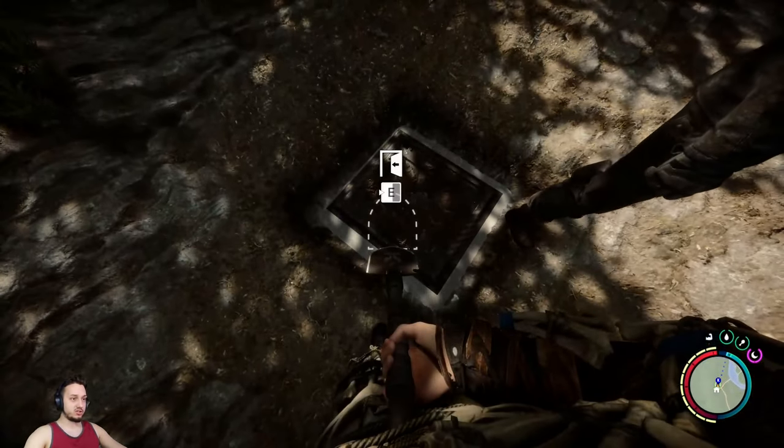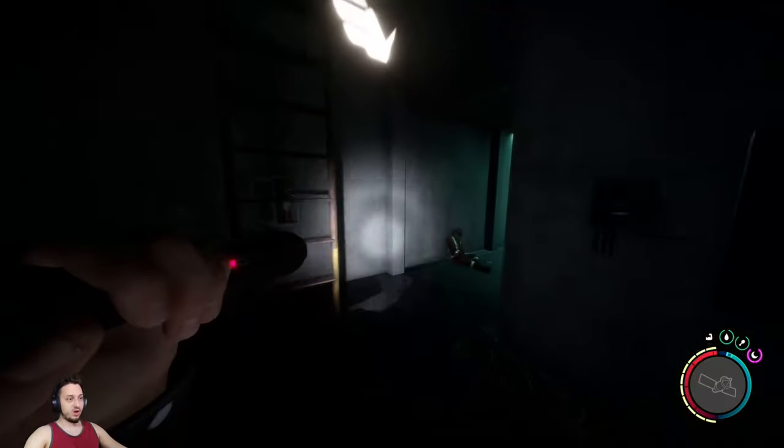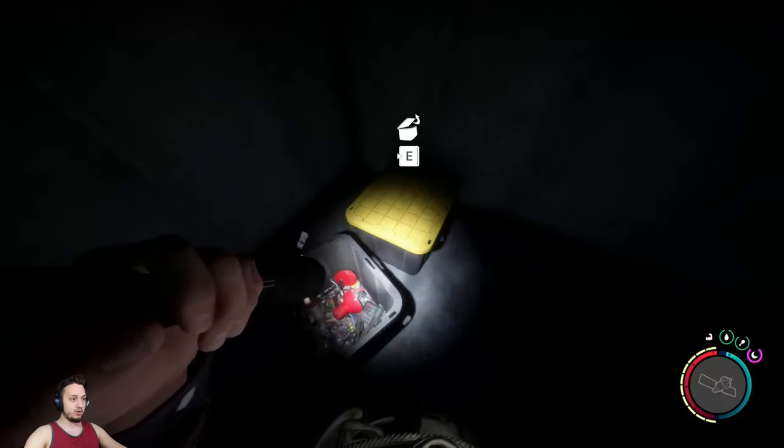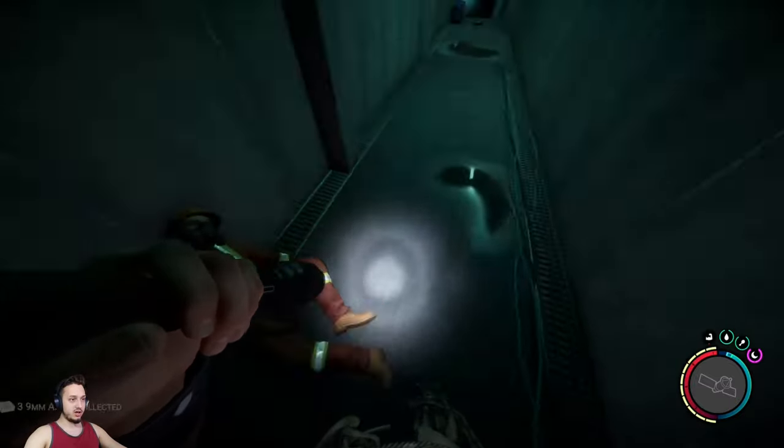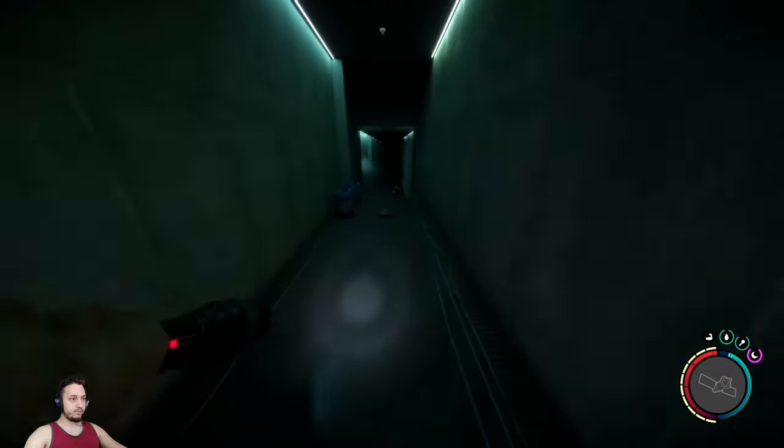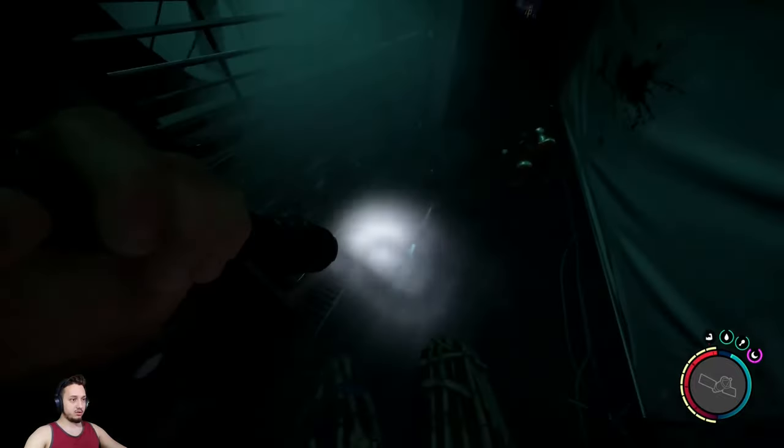Once you uncover the bunker hatch, just hold E and you'll be able to open that up. Once you get down the ladder there'll be a few crates that you can loot with a couple goodies, as well as some ammo near this guy. Head down the hall for some extra goodies.